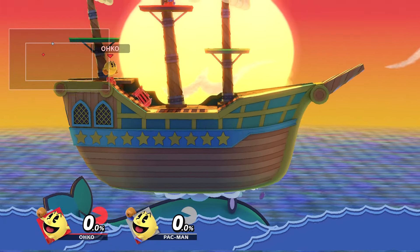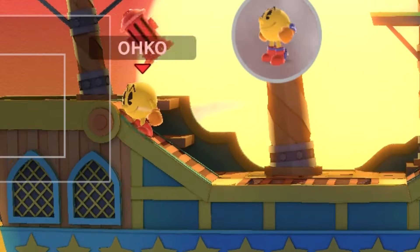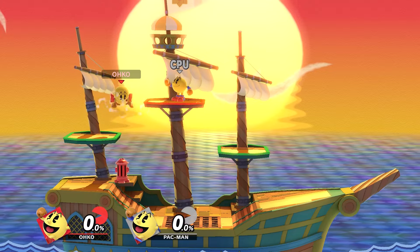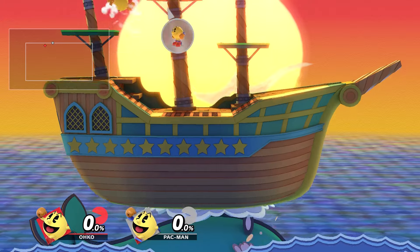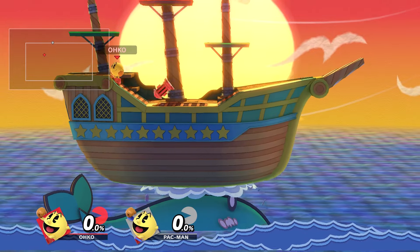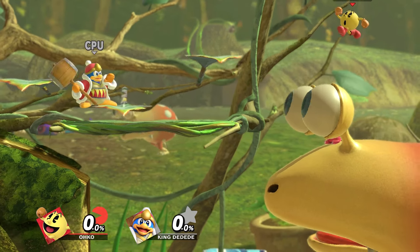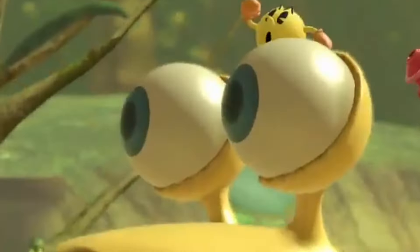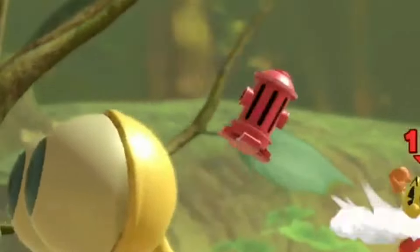Remember that time Pac-Man threw his hydrant and it flew off into the stratosphere? Go to the Paper Mario stage with Pac-Man — specifically, we need the ship phase for this to work. Once you're there, position Pac-Man around the slope and keep throwing fire hydrants. At different times the boat will be shaken by water or the whale, and during those times the hydrant has a chance to just float off and keep spinning. This can also be done on stages like Distant Planet for the same effect. It's just so mesmerizing to look at.